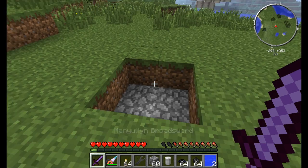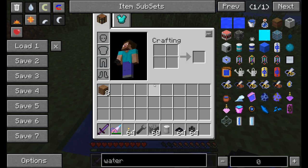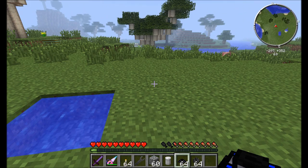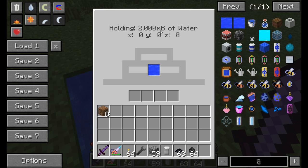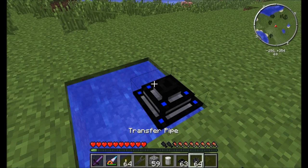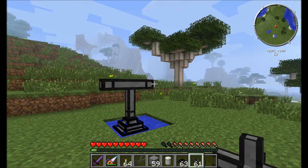One of the first things I want to show you is a nifty trick with water and the liquid transfer pipes. The liquid nodes are used to transfer liquids from one location to another and normally you hook them up to tanks or any kind of liquid storage medium. You can actually place the liquid transfer node right on top of an infinite water source and it'll start filling itself up with water. So you can go ahead and put this liquid water anywhere you want.